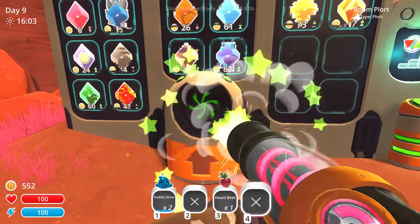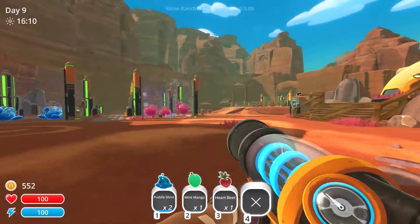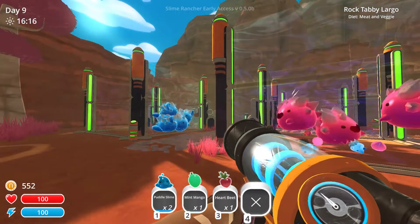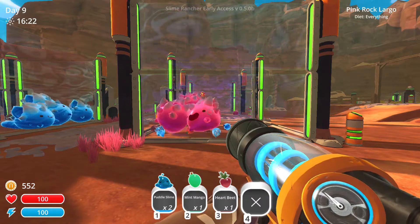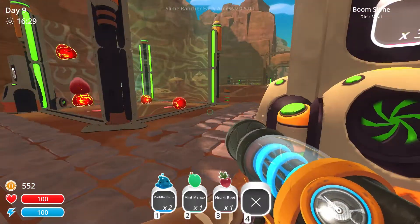Let's see how much money I have now. 500 odd, that's good. That might be enough to make a couple of pens. And I'll move all the silos and stuff into this area, so this can be all food production and stuff and I'll move my slimes elsewhere. Definitely think we could have tabby and pink slimes in the other area. I'll probably keep the boom slimes here where I can keep an eye on them.